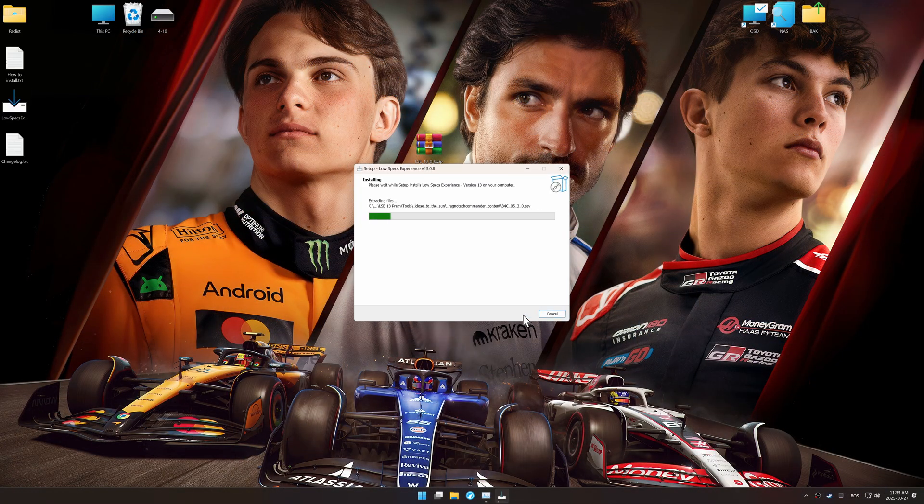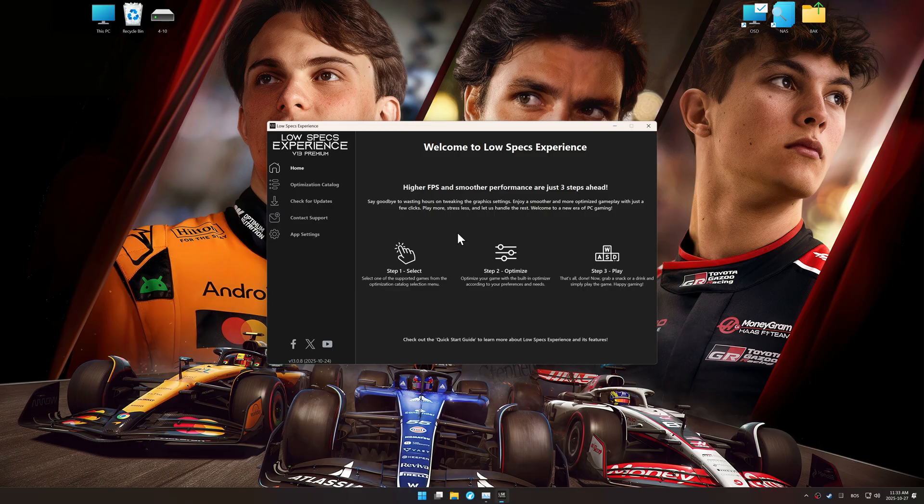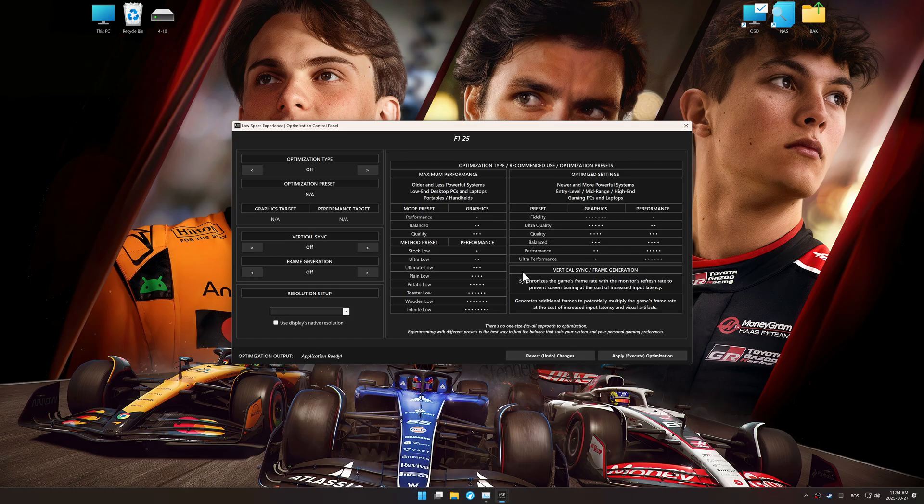First, download and install Low Specs Experience using the link in the video description. Now start it from your desktop shortcut, and head into the optimization catalog. Choose your digital platform, or let it auto-detect, select your game, and click load the optimization package. Low Specs Experience should automatically detect the game version installed on your system, and if it does not, manually select the game installation directory. Now press OK, and the optimization control panel will load.